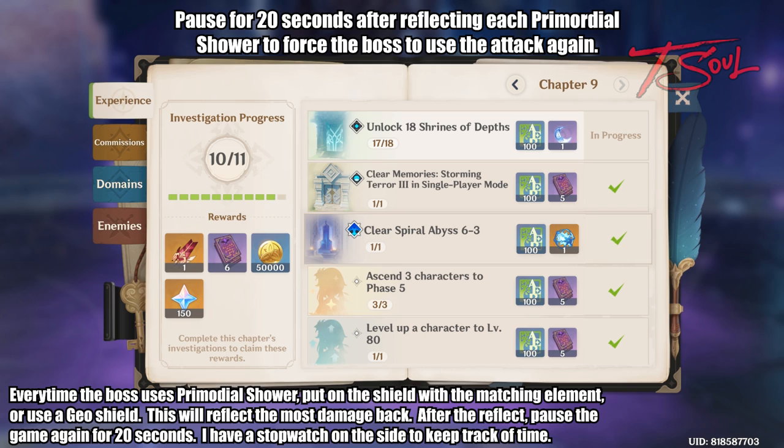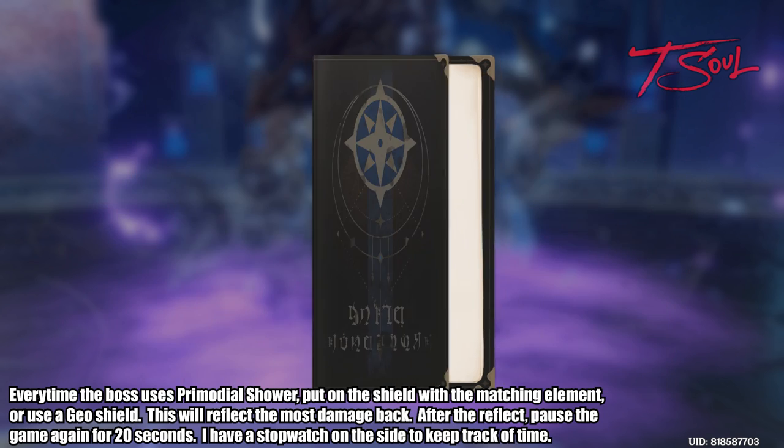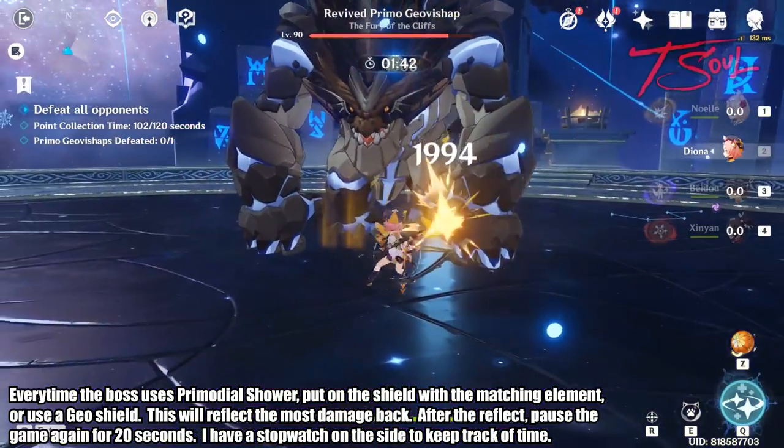You need to reflect his breath back 6 times. Once you see him get knocked back and his health go down, pause again. The shortcut to open this book on PC is F1. After each breath, you want to wait 20 seconds. I have a stopwatch on the side that I'm using to keep track of time.